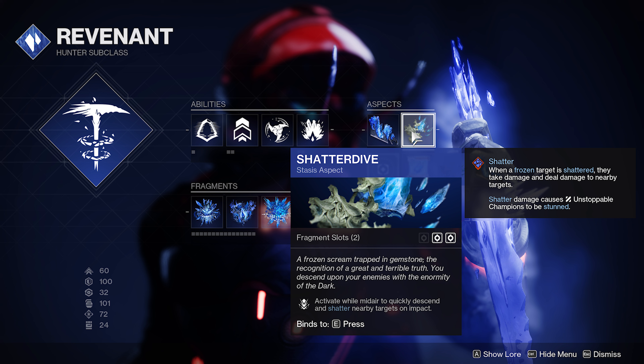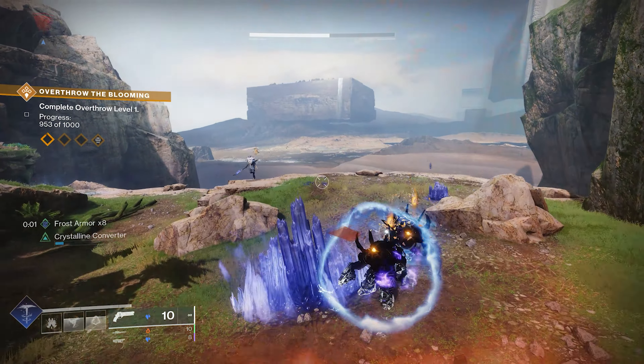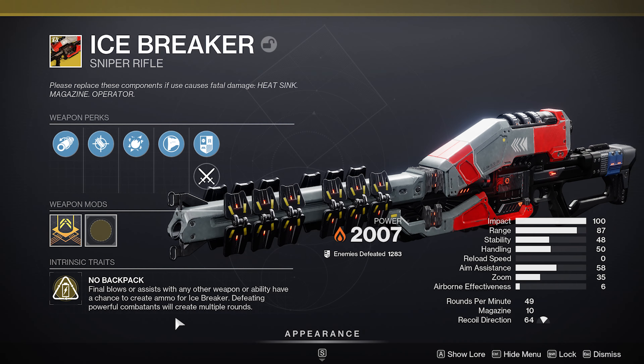Shatter Dive is an excellent aspect that's sort of forgotten. Activate while mid-air to descend and shatter nearby targets on impact. You can do that with the Withering Blade crystals, the stasis crystals you create — or you could also use your Glacier Grenade.